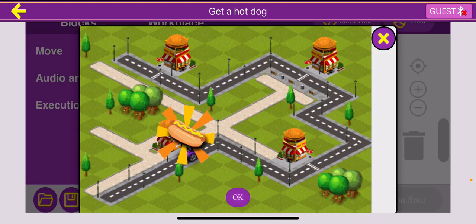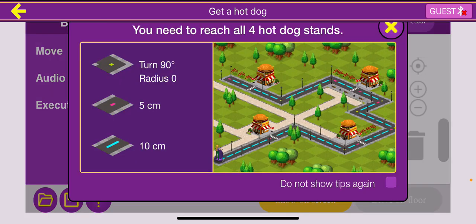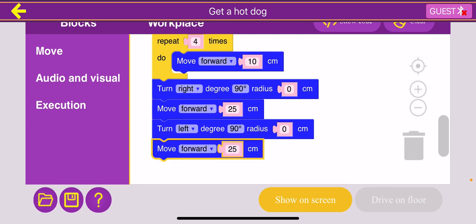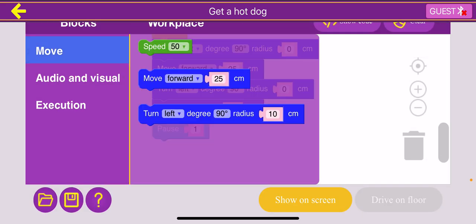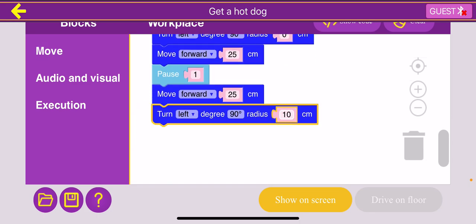We show on screen — we get the first two hot dogs as usual, make a couple turns, and now we're here. Starting from our current location to the third hot dog stand, there are two blue dashes and one red dash, which is 10 plus 10 plus 5 — that's 25 centimeters. Now we're at the third hot dog stand, so we want to make sure to pause. After we pause, we move forward another 25 centimeters because it's two blue dashes and one red dash to the next turn. Then we turn left again, changing the radius to zero.